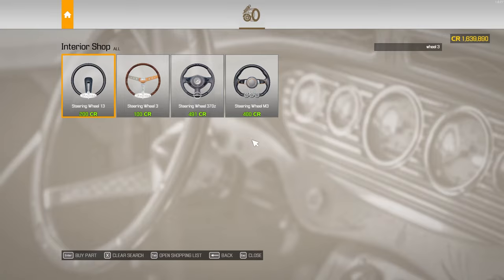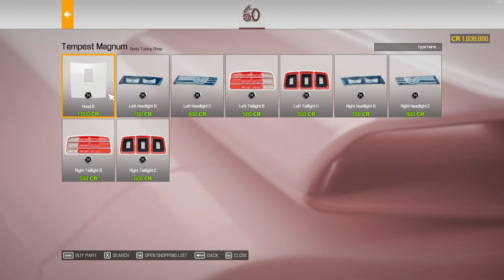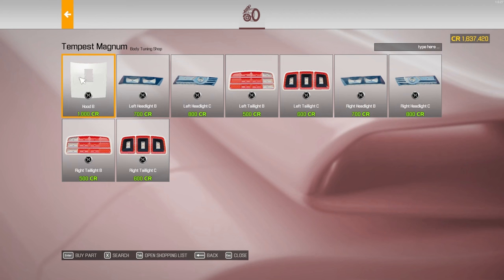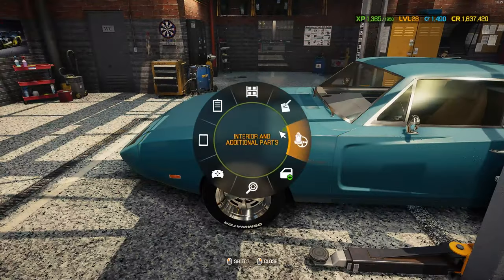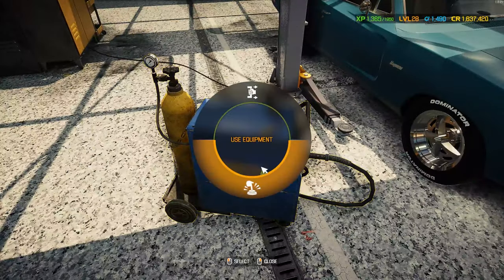The question also becomes: is there any body tuning for this car? There is — looks like it's mainly just a hood with a cutout for the scoop, some special newer-style headlights, and taillight seeds. I'll probably go with the originals. I'm going to see if I can repair the hood because it looks like I already have Hood B on here. Let's move it back into the shop. Let's do the frame really quick — that's one I've been forgetting to do. 1,500 — that's all right.